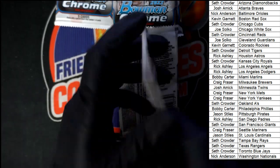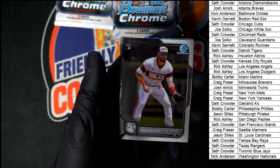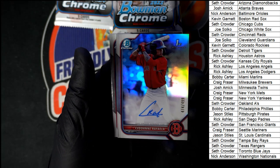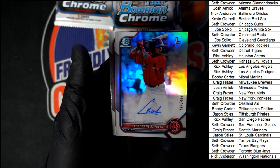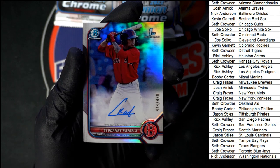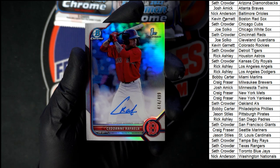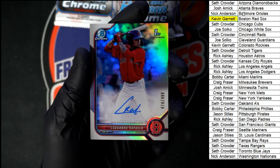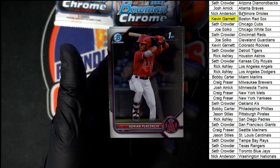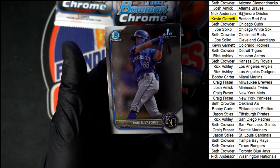Pack number five — Duran rookie going to Boston, Kip G that one's coming to you. We got Jake Burger for the White Sox. There is our first auto — Rafaela for Boston, this is numbered 474 of 499. Again going to Kevin G with Boston. Boston is cleaning up on this break — very nice. Adrian for the Angels and then Daniel for Kansas City.